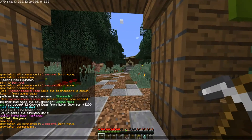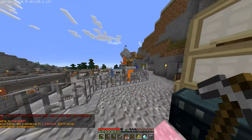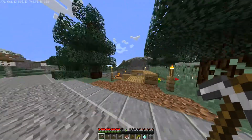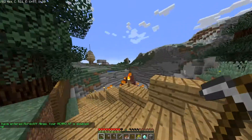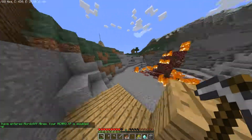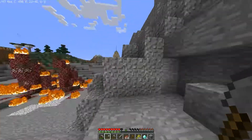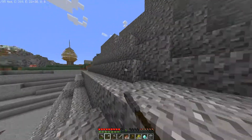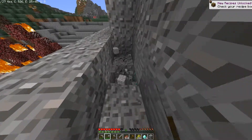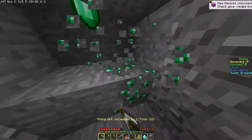The next place we're gonna be going is Mordcliffe. This is probably the best place to mine. If you head straight out from the warp spawn you'll find the Mordcliffe Mines. It's a pretty good place to mine. Under these gravel patches here you'll find pretty good resources. This is the best mine on the server so far, at least.